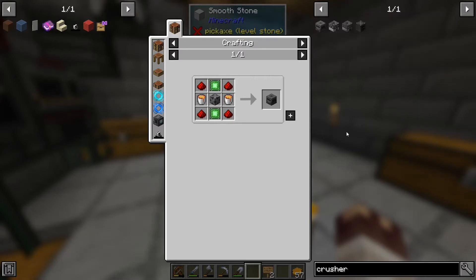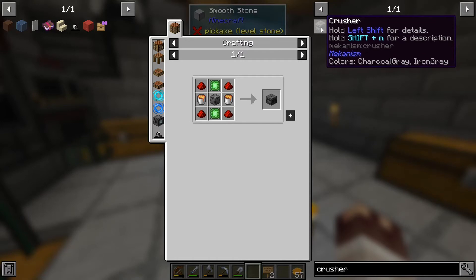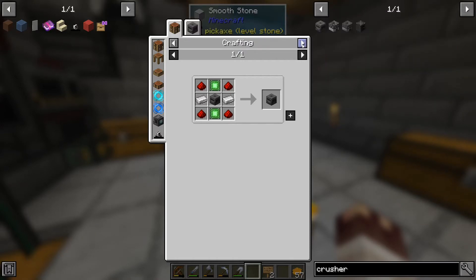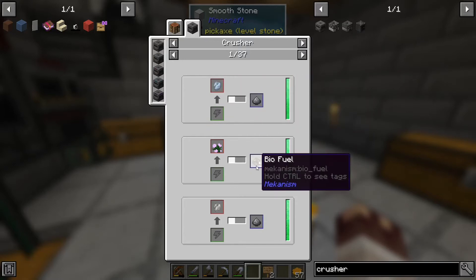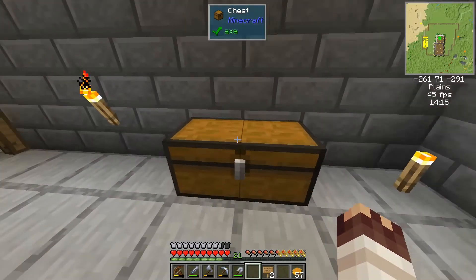The crusher is used — that's this one. What does it get used for? So if you've got to make powders or biofuel — and that's something I wanted to try actually.